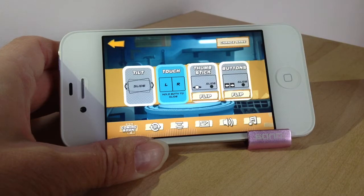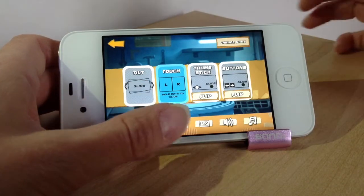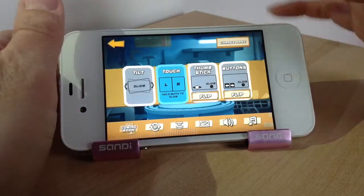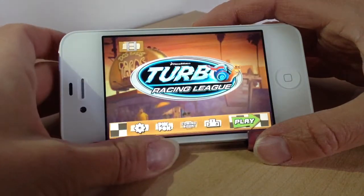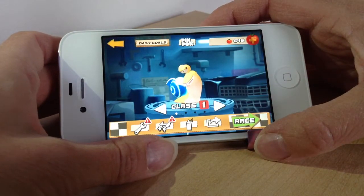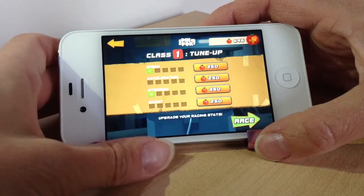Now these are the different controls. I've decided rather than go for tilt to use the touch screen, so I'm just basically touching left or right, and to slide or tap both. But these are the other options you can use as well, so there's plenty of choice for whichever you prefer. Your little snail — you can customise him or her, and you can actually choose male or female as well.